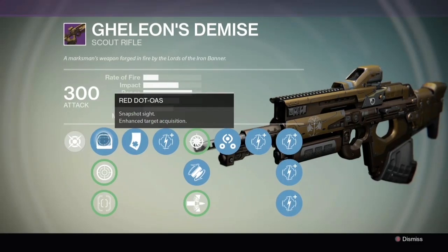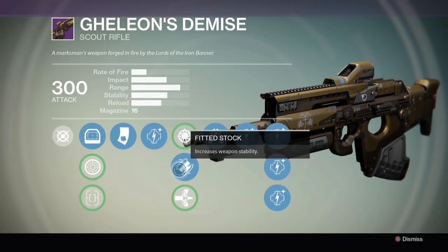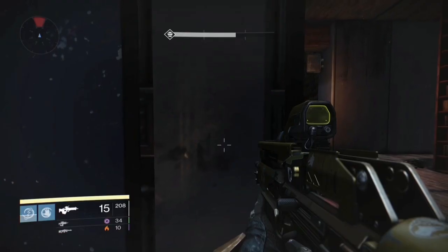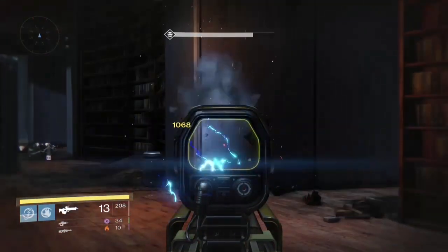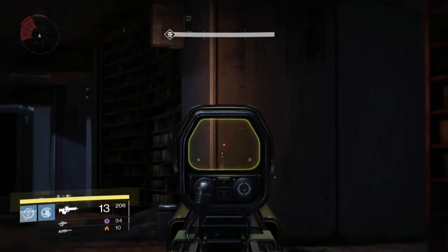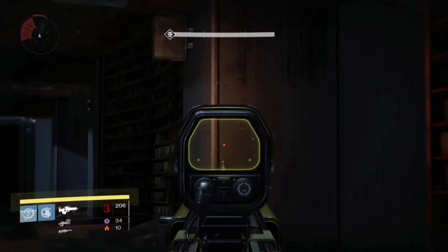This is Galleon's Demise, the Iron Banner scout rifle. I managed to roll Third Eye and Luck in the Chamber. Luck in the Chamber gives 475 for body shots and 1423 for head shots. It's got 15 rounds in a magazine, not 16. Body shot is 356 and precision is 1068. It can shoot these 15 bullets in around 6 seconds, giving it an estimated DPS of 890 to 2670.